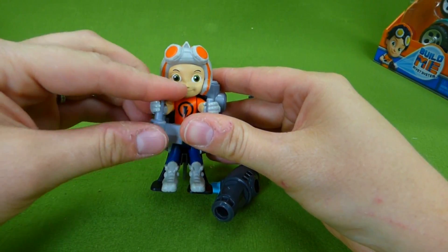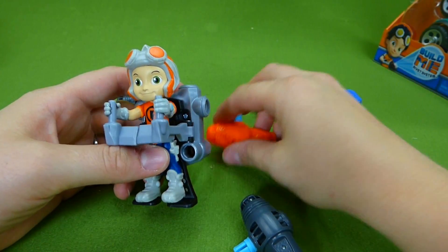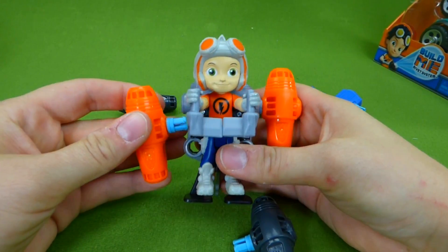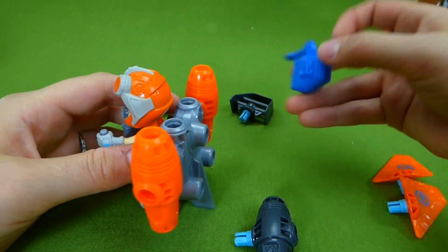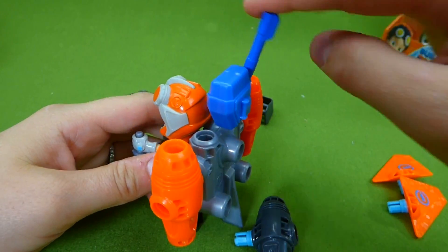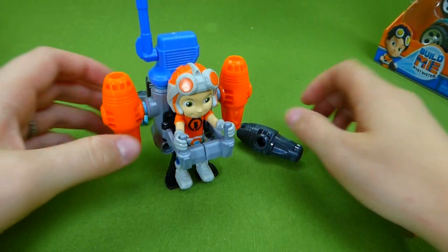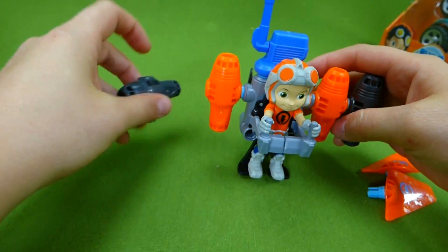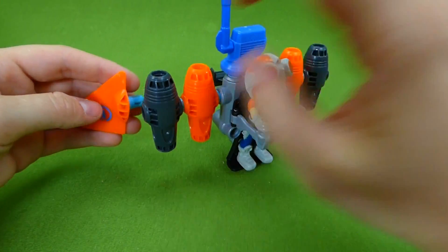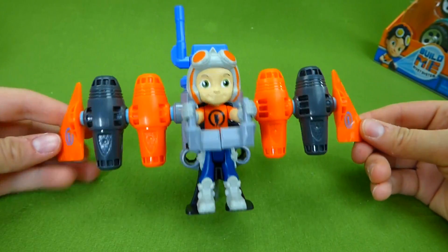He's going to grab onto it, and this is how he controls the jet pack. Now we have to add the other pieces — add some orange here and another orange, there we go. And we have to add the starter on the back, there we go. Vroom, vroom, and he needs this right here. Now we have to extend his wings and add these pieces on the end. One more over here, and he's all put together.